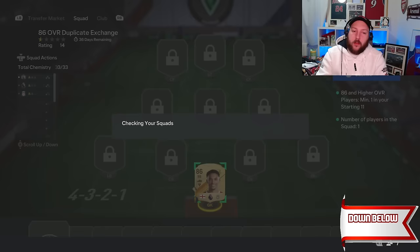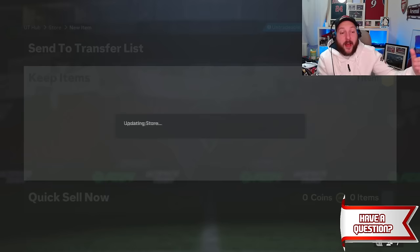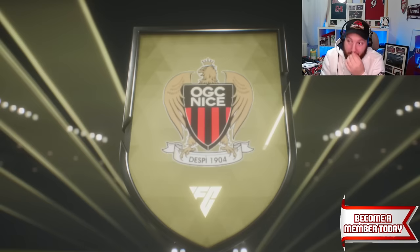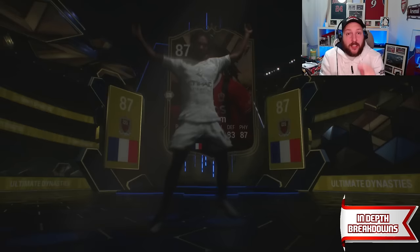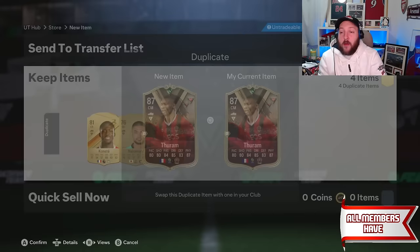It would be much quicker if I used my objective packs from Rivals but I'm not going to for the sake of the video — I want to show you the process. If you do this with extra packs on top it's two times faster and you learn to recycle properly. Trent goes back into our club from the exchange and opening another 11 players — there's a special card, French center mid from Nice — I believe that's Thuram at 87.